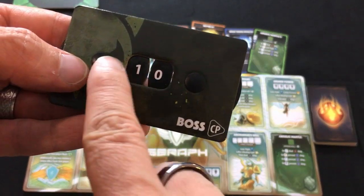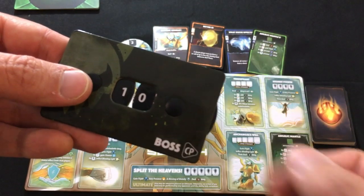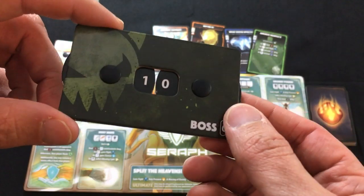One more small piece of setup: we give the boss the indicated number of combat points, which is 10. Even though we don't see the boss until the end, as we explore we're going to be adding combat points, and he's going to use those to potentially totally crush us when we finally find him.